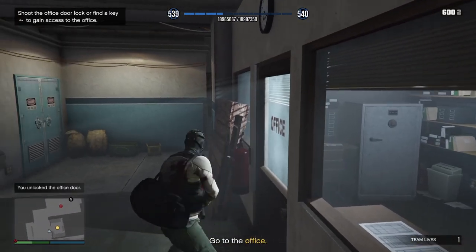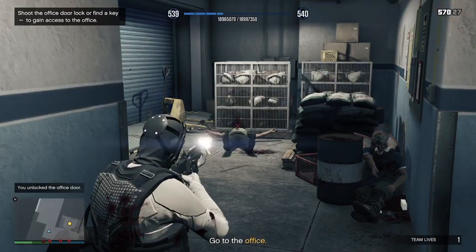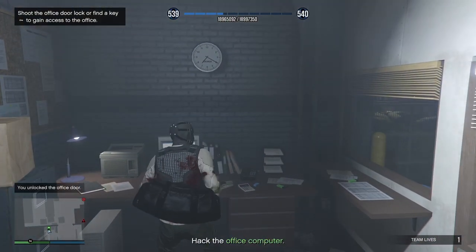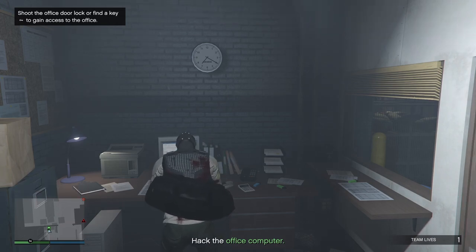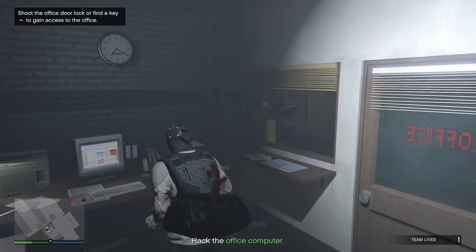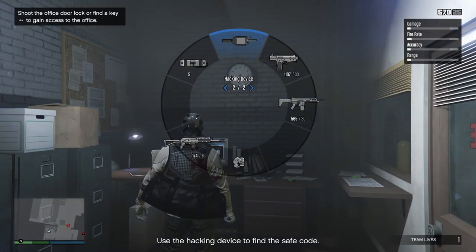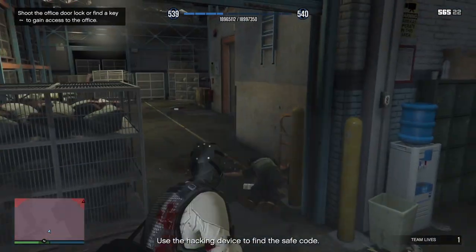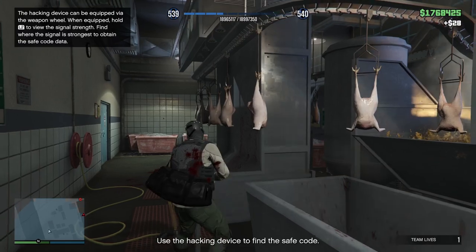Guys are going to keep spawning in, so we're just going to have to keep moving. Hack the computer — establish a connection to the computer first. Now top up armour and snacks here. For the hacking device, just find the strongest signal and it should jump on the connection.